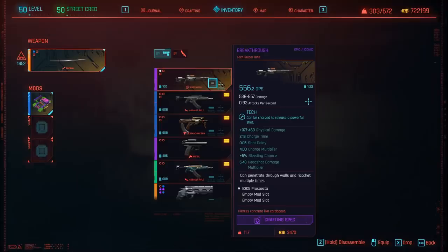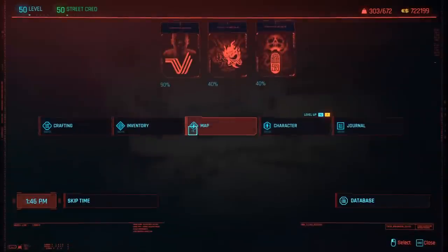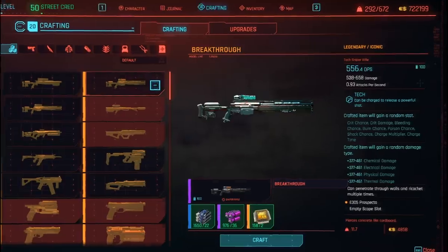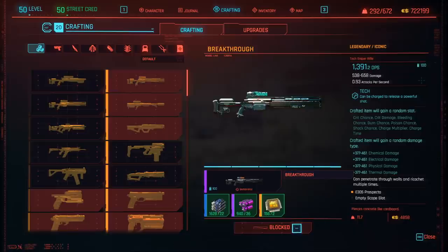Before you upgrade this weapon to legendary quality, you are going to save the game — make a new save. Then go back to your inventory crafting menu, find the Breakthrough sniper rifle and get ready to upgrade it to legendary. Once again, if you keep clicking it you'll notice the DPS suddenly jumps up. You're going to want to craft this weapon with the highest DPS you can get. Once you've done that, go ahead and craft it.